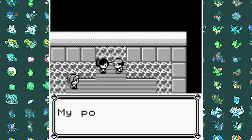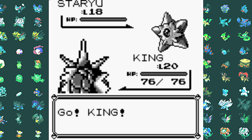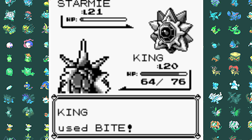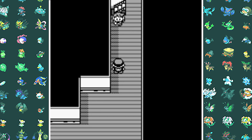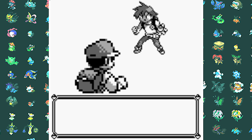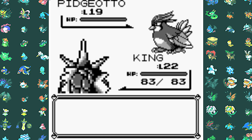Gyarados learns Bite, which in this game is a normal move because the Dark typing didn't exist yet. Then I went to the water-type gym leader Misty, and I just wrecked her entire team with Bite — she couldn't even touch me. That's how bad of a slaughter this was. Next we have to go to a boat because there's a tiny little tree standing in our way in front of the third gym. Apparently this captain has a very nice cutting technique for tiny little trees, so we have to pick that up real quick.